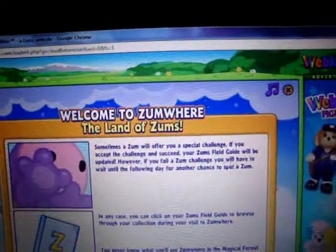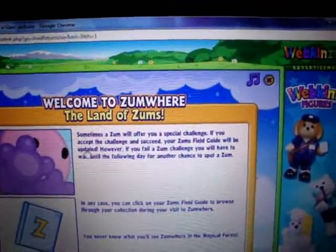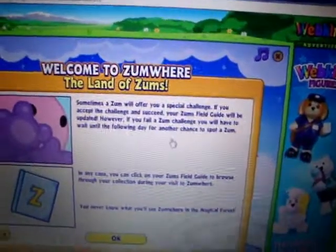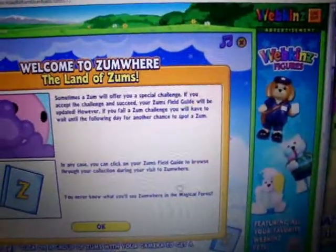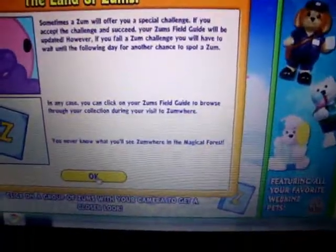Sometimes a Zom will offer you a special challenge. If you accept the challenge and succeed, your Zoms field guide will be updated. However, if you fail a Zom challenge, you will have to wait until the following day for another chance to spot a Zom. In any case, you can click on your Zoms field guide to browse through your collection during your visit to Zomware. You never know what you'll see in the Zomware in the magical forest.